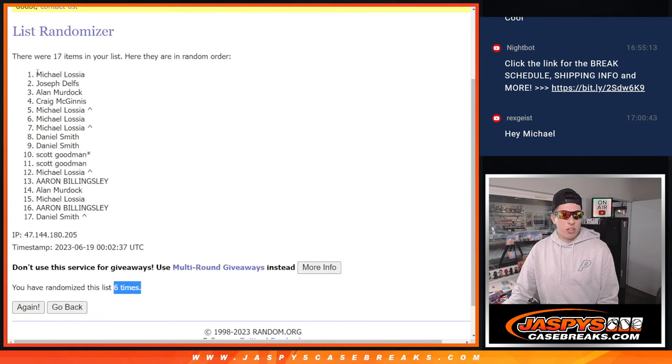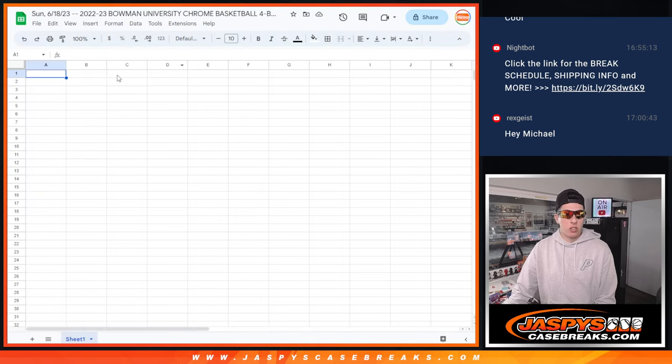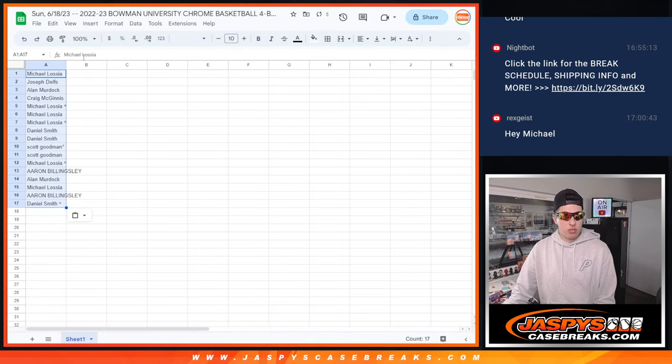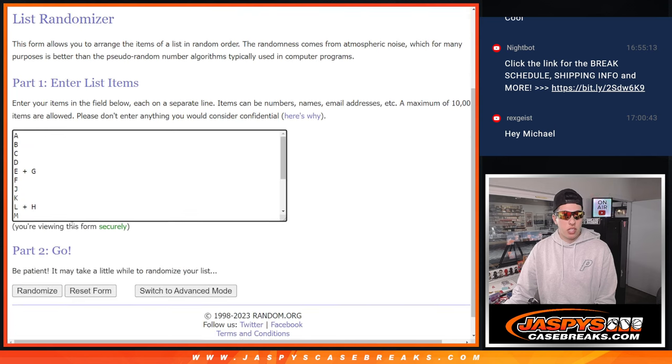So we've got Michael down to Daniel. Pop those in there, and then again six times for the letters.